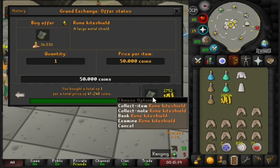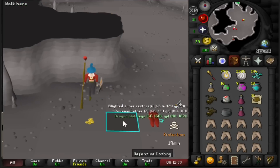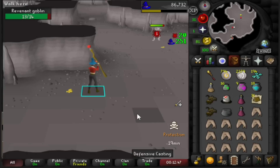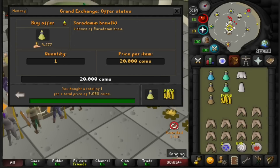Just picked up a rune kite for 47k — very nice. Oh yes fellas, the drop to make it all worth it: dragon plate legs and a blighted super restore! That is what I'm talking about — that drop literally just saved our whole trip.